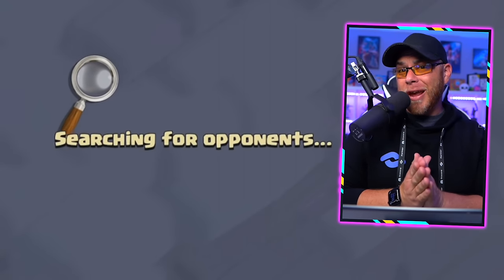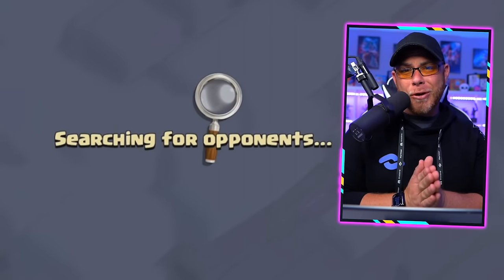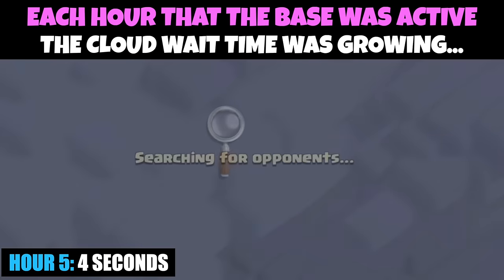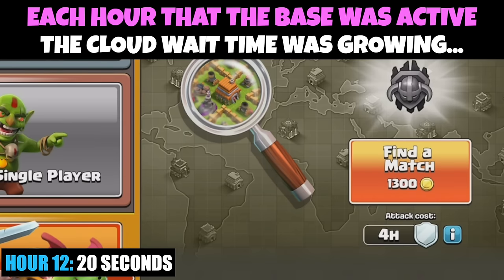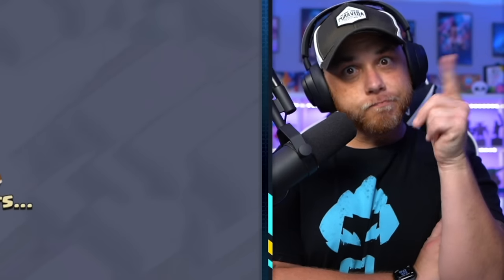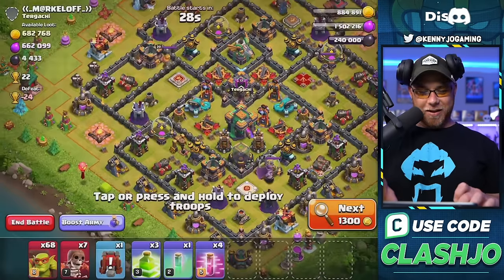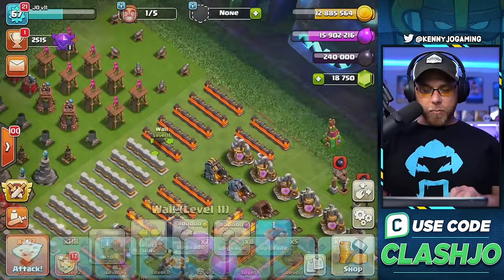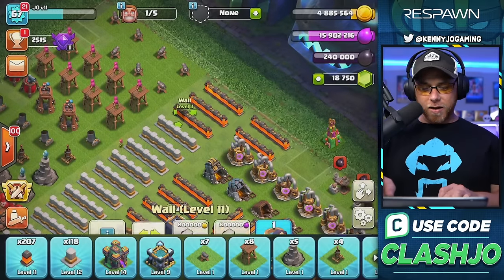Unfortunately, there was something we simply could not predict. As each hour passed and my base remained active, the multiplayer search — or clouds as some people call it — was taking longer and longer to find a base. By the 12th hour of the event, it was taking approximately 20 seconds each time we clicked next to find a new village. But I stayed focused and continued to push through to grind enough resources to level up 118 level 12 walls.